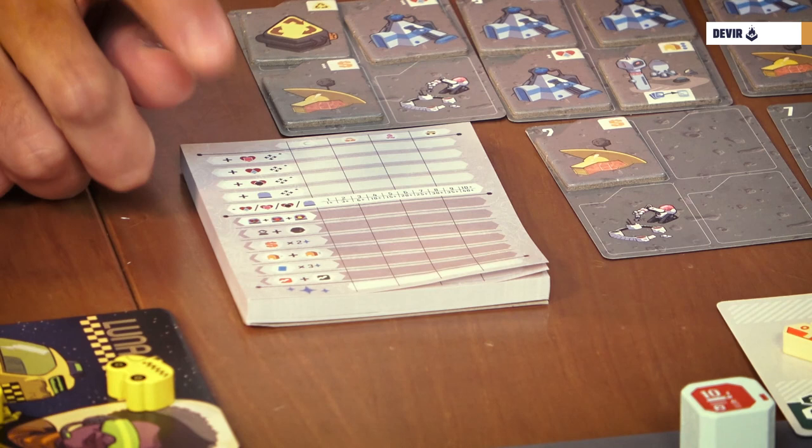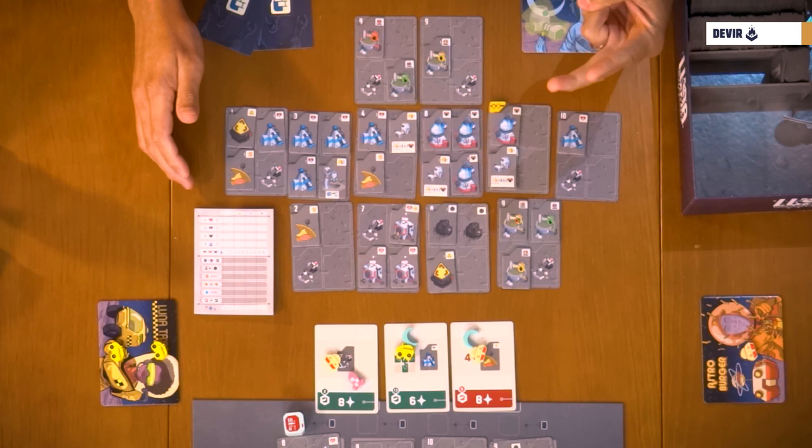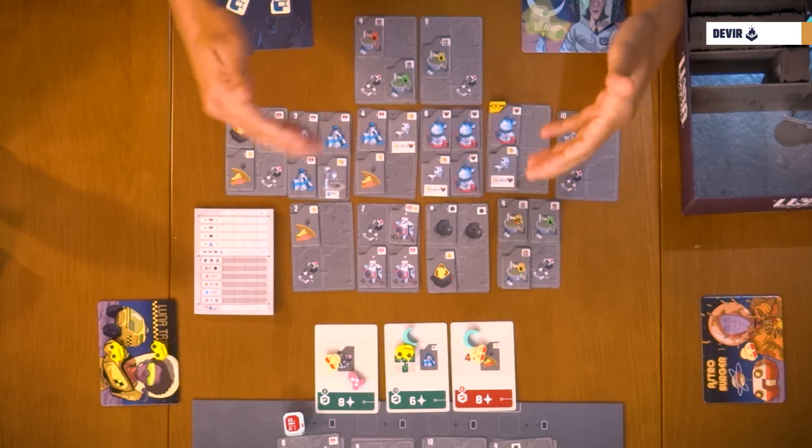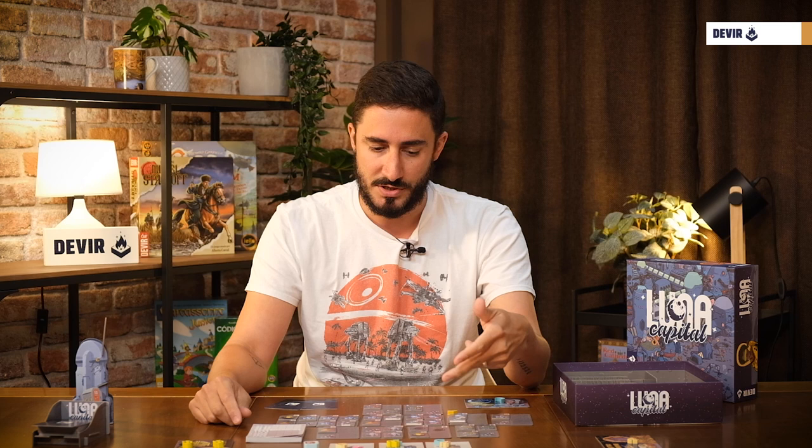Then you have to check for meteorites — it's a majority thing. The player with more meteorites scores ten points for a two-player game. In a three-player game, the player with the most meteorites scores ten points and the second scores two. In a four-player game, the player with the most scores ten, the second scores five, and the third scores two. If there's a tie, they add those scores and split it, rounding down, between those two players. For example, in a three-player game tie for first, you have ten and two points — a total of twelve — split to six points each.